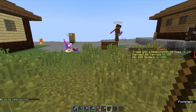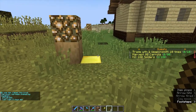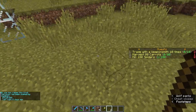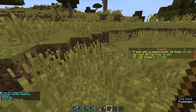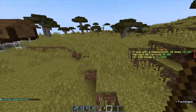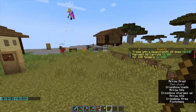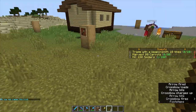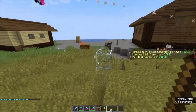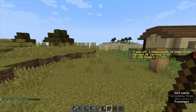Now we're going to learn how you get claim blocks. You get claim blocks by just playing — AFK does not count. You get about 100 per hour by default in the plugin, and they are delivered usually about every 10 minutes. So you don't have to play for a full hour just to get some claim blocks. If you were to play for 30 minutes, you'd get around 50 claim blocks. Pretty good — 100 claim blocks per hour.